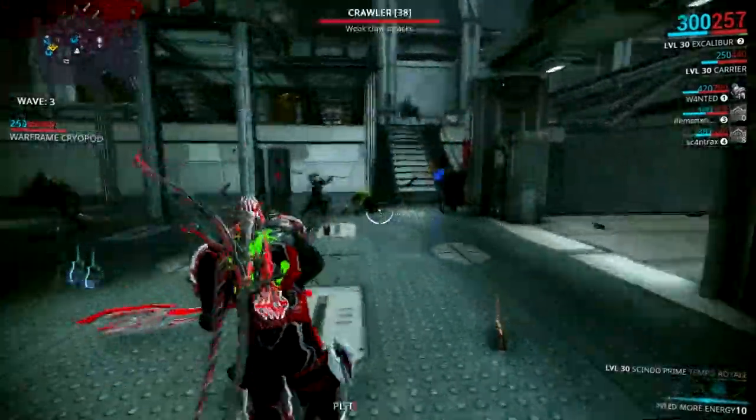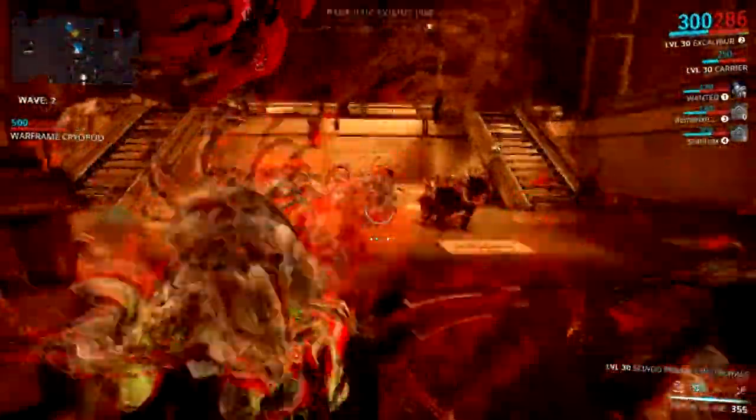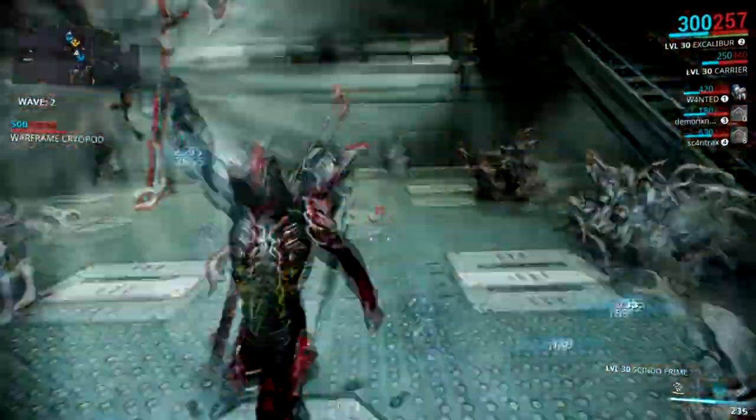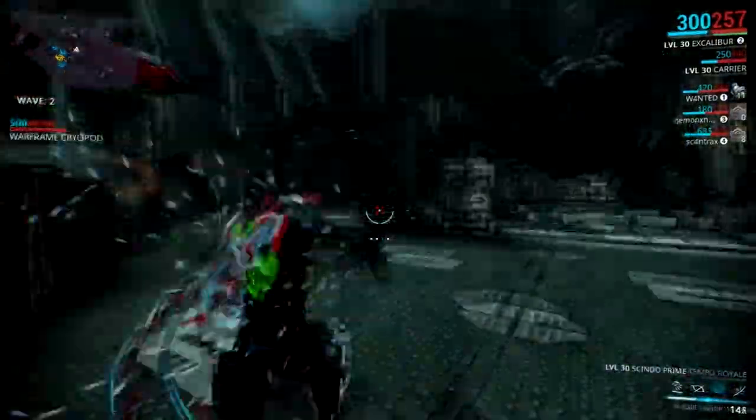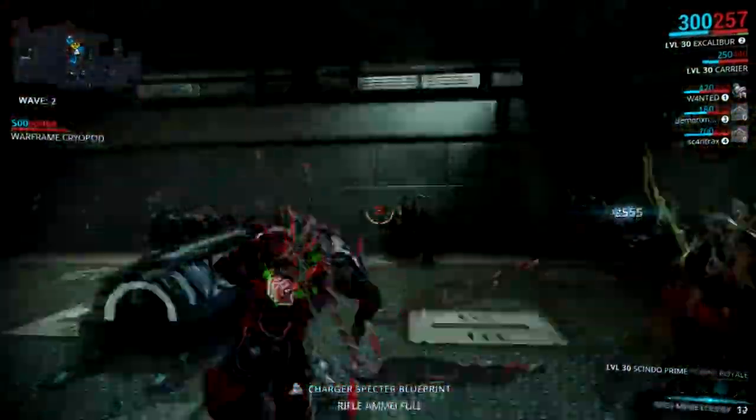Start off by using your radio blind and quickly activate your radio javelin. When this happens, you start sliding. If you activate it and you have enough energy, you should be able to keep running radio blind without using radio blind energy. Please enjoy the rest of this video, and bye!